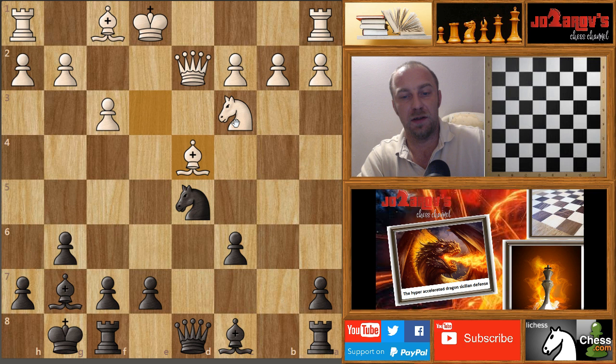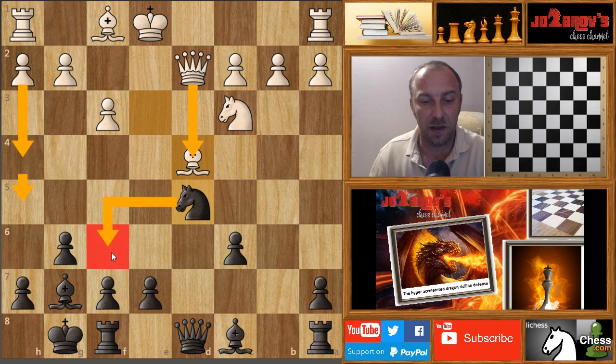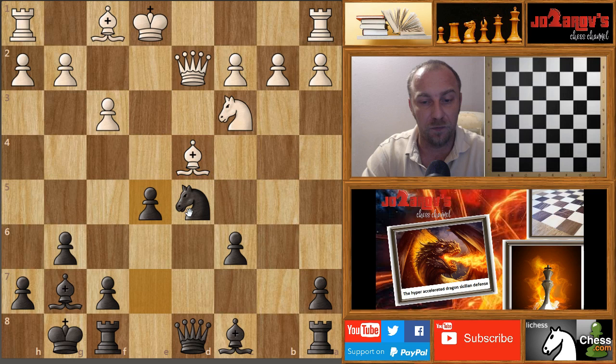My opponent tried bishop to d4, and this is the line I wanted to show you. This bishop to d4 is basically a mistake by white. It might seem good — white can try after queen takes on d4 the common attack with h4, h5. The problem is that I don't have the knight on f6 protecting h7. But as I said, bishop to d4 is basically a mistake here. You can punish your opponent with the move e5.